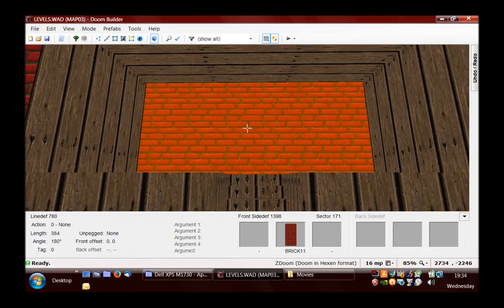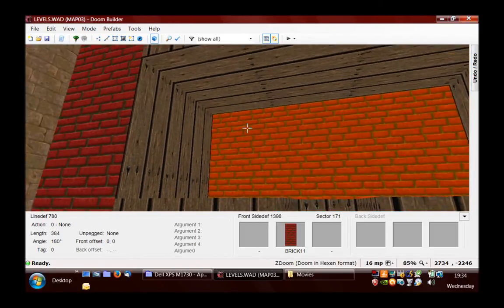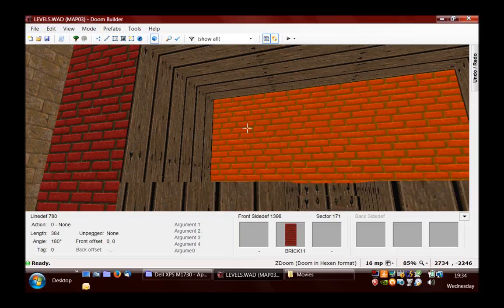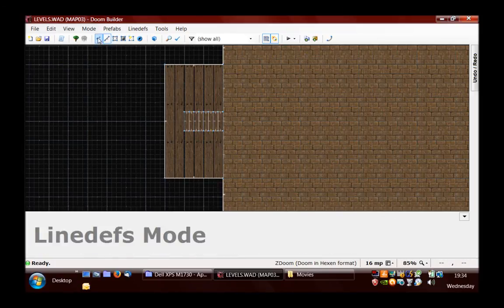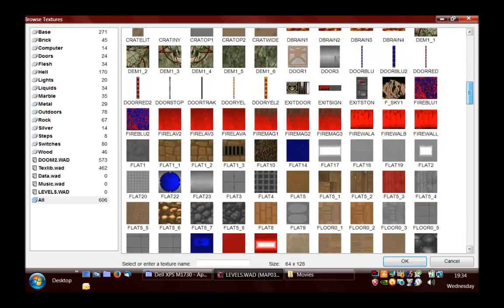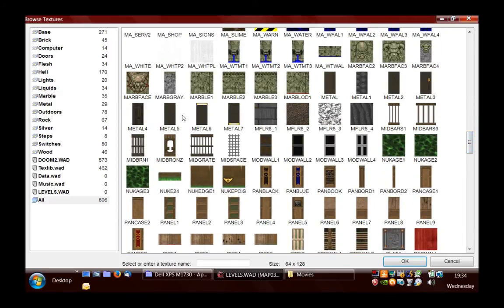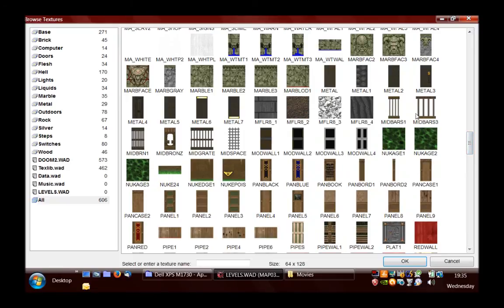I just want to put a fake doorway here. I won't be able to use the normal door texture because this sector is higher than 128 pixels or whatever it is. So I'm just going to create the vertices for this.